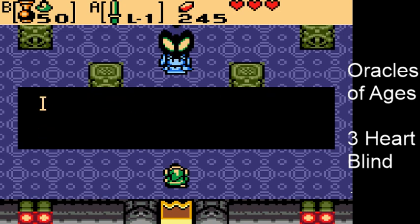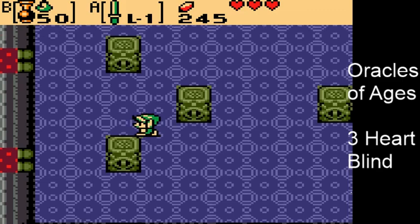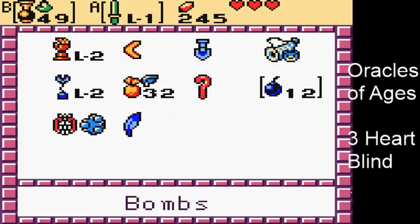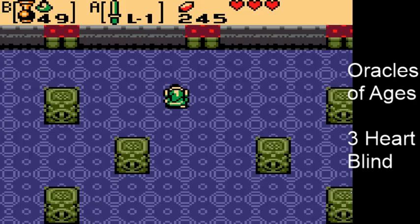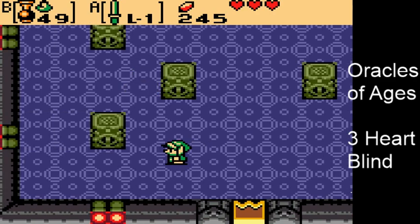And with that, you reach the final boss. After we knocked the spirit out of the priestess earlier, it went into the princess — so same fight as before: shoot with a mystery seed, hookshot, and smack. It's going to take three of these again. Once you do three, the final boss is dead.